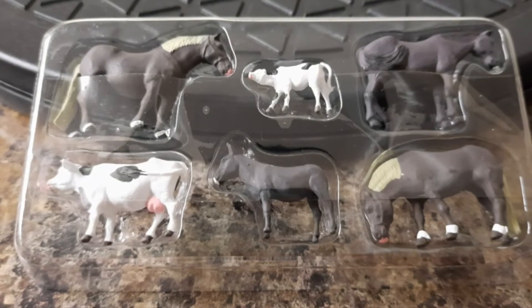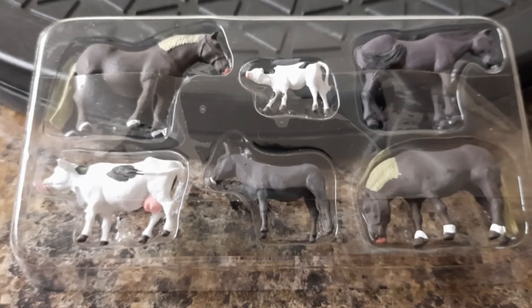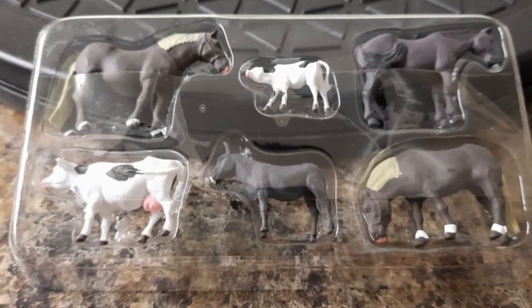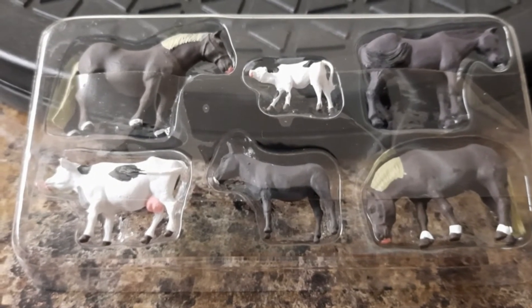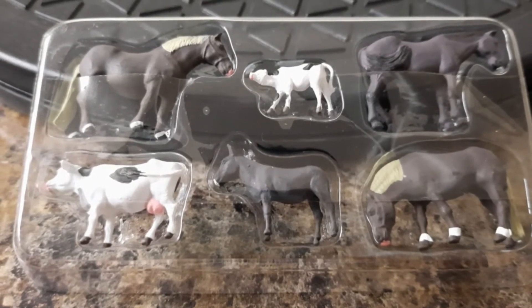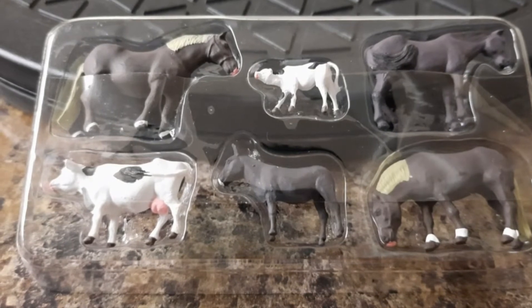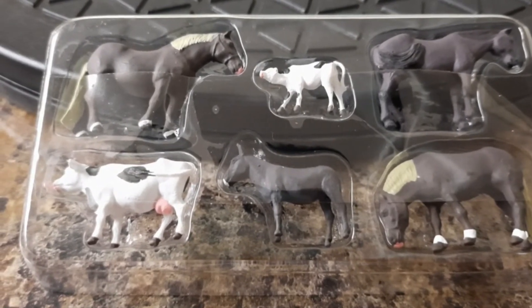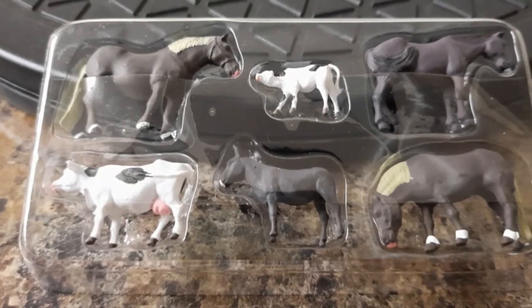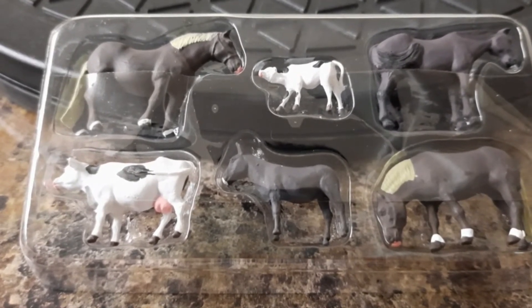This is pack eight, which is A1888 — Farm Animals. There are six items in this pack and if you're buying this individually it costs you £12.96 from the Model Centre. You get three large horses, a donkey, a cow, and a young calf.